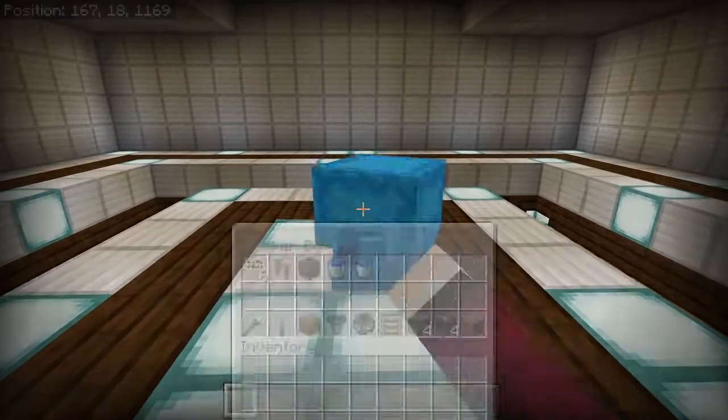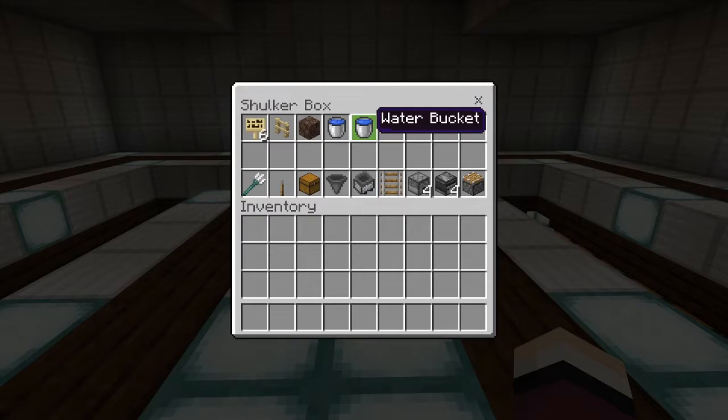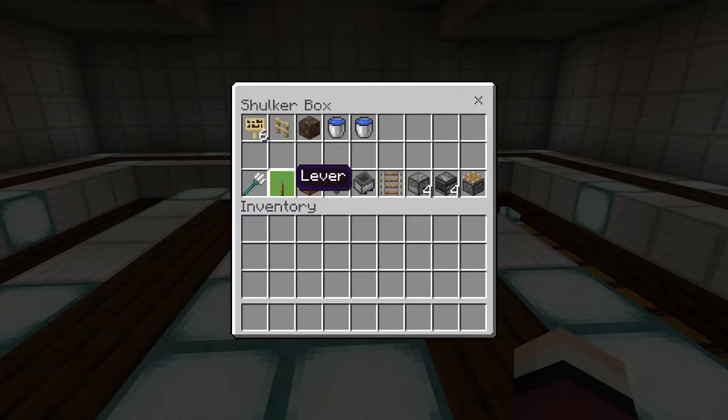Here is what you will need for the skeleton room where the spawning happens: six signs (can be whatever type — I just like birch), one fence (doesn't matter what type), one soul sand, and an infinite water source. For the killing part, you'll need at least one trident (you can always add more), one lever to turn the auto-kill on or off, a chest, at least one hopper going into the chest, and a rail with a hopper minecart on top.